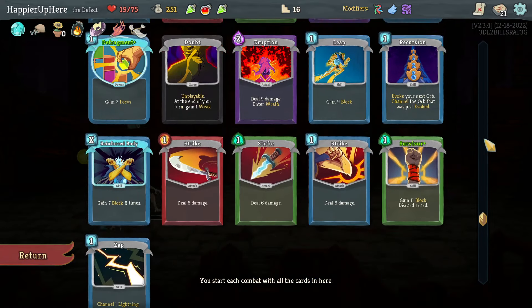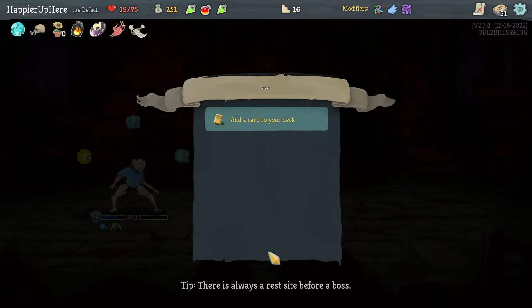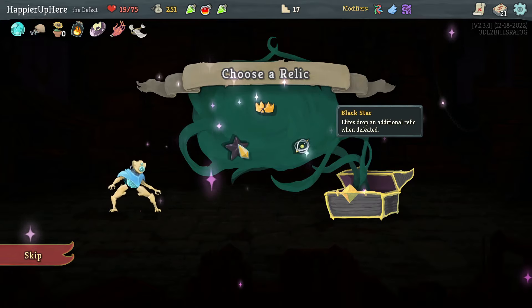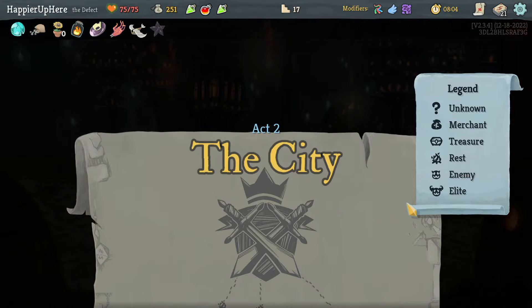Echo Form would have been nice but I'll skip it and go for Pauper. Black Star would be really nice — I don't think I need Astral Wave or Busted Crown. Let's take Black Star — at the start of each lead combat gain extra energy. That might help me quite a bit.